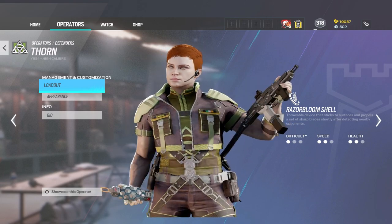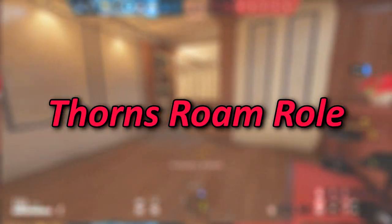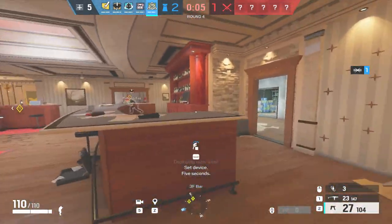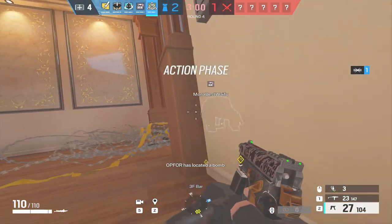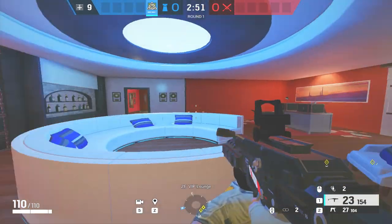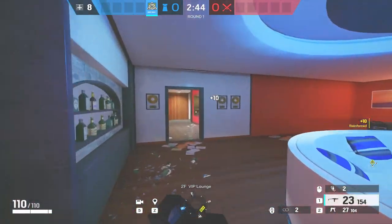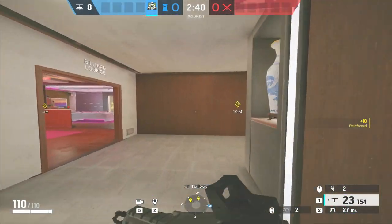Now we're going to get into her uses and basically how to play her. Thorn can be an anchor and she can be a roamer — she can pretty much do both. For using her as a roamer, you can place her swarm grenades around the area of your room. For example, if you're playing Coastline and the site is Hookah Billiards, you can take your swarms with you and roam the Penthouse and VIP area, which is a heavy traffic area when defenders are holding that site.